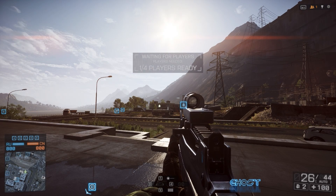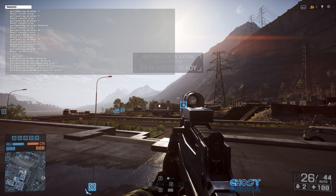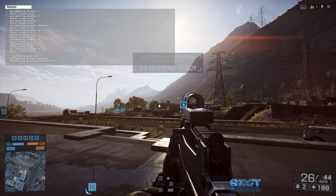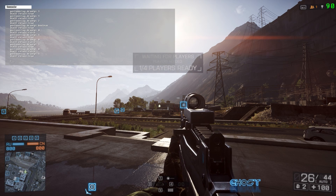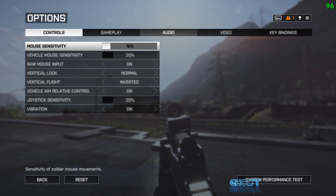Before I show you my settings, you'll want to display your own frame rate. If you don't know how, hit the tilde key — the one right next to number one, above the tab key — to open the command console. Once in there, type "perf overlay dot draw fps space one" and hit Enter, and your frame rate will display in the top right of the screen. To remove it, enter the same command but replace the one with a zero.